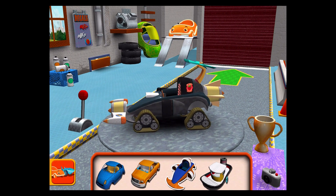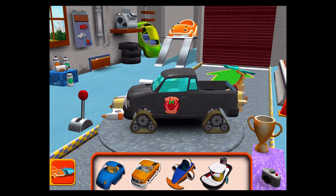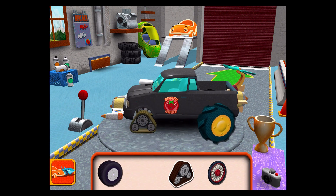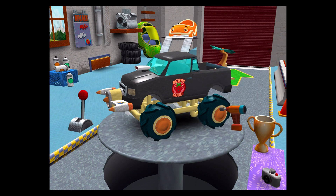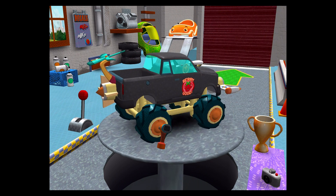Choose a car body and tires. Drag to add one to your car. Tap the tires to fasten them to the car. Tap the tires to fasten them to the car. Great job, Umi friend!